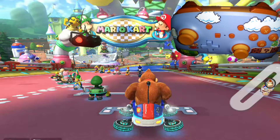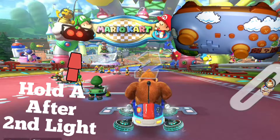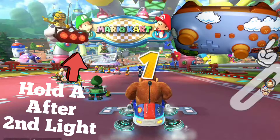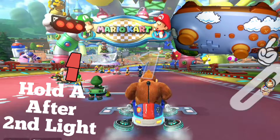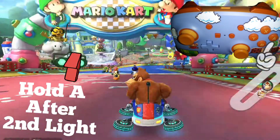There's one, and then the second one comes on right there. Right after the second one comes on, we press and hold the A button, as you can see right there. We've got the acceleration. We're going to hold on that A button and that will give us the boost we need at the start.